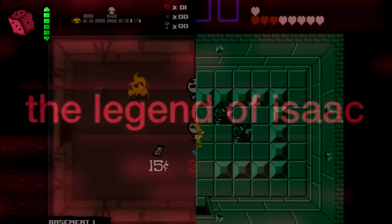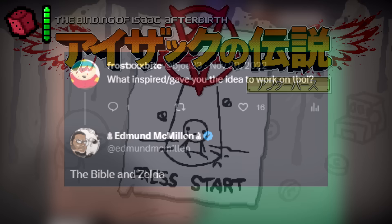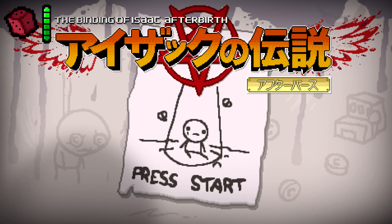The Legend of Isaac. This entry most likely refers to the fact that the Binding of Isaac took a lot of inspiration from The Legend of Zelda — Edmund has said more than once that Zelda was a huge part in shaping the game's format. And just in case this doesn't refer to that, it could also refer to the Japanese version of the game, which is actually called The Legend of Isaac in Japan.